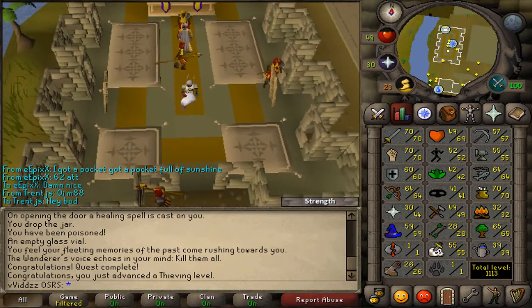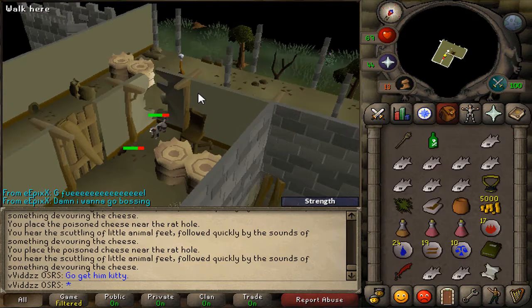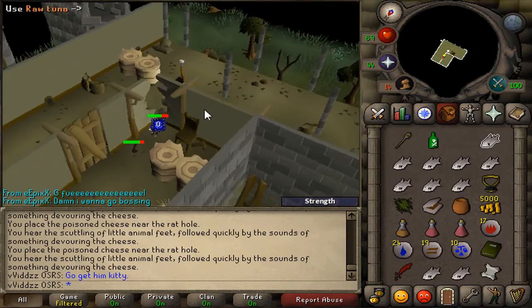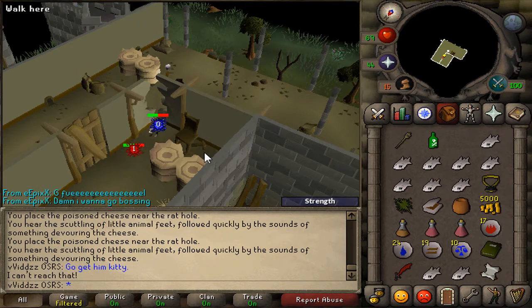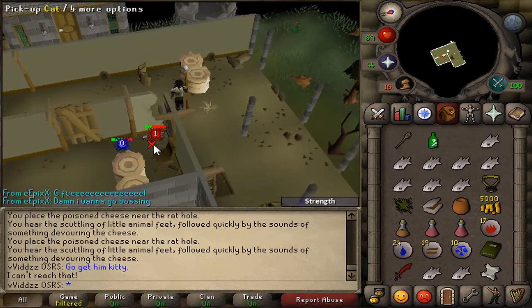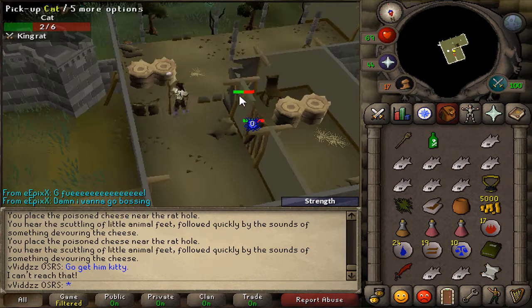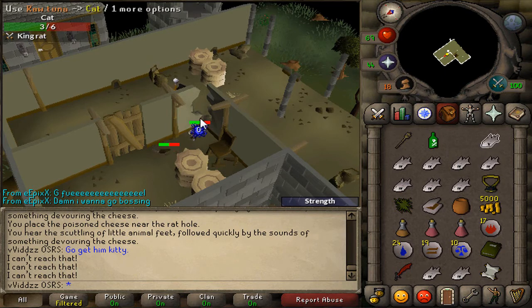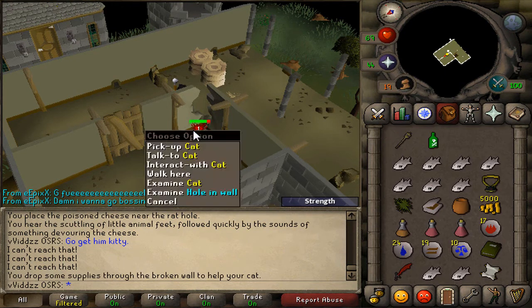Time to complete Rat Catchers I guess. Please don't die, Mr. Cat — you're my only hope for completing the Evil Dave part of Recipe for Disaster. I'm going to feed him now, I'm panicking. I can't reach it! If my cat dies right now... I can't reach the cat. I've got to use it with a hole in the wall. Oh baby, I just made a play!